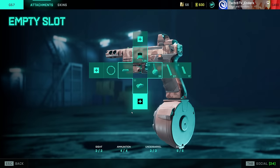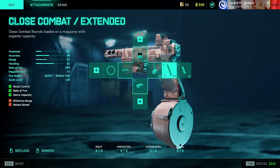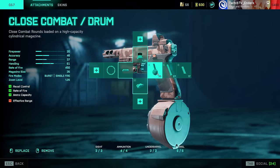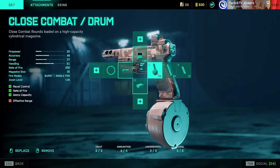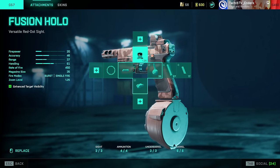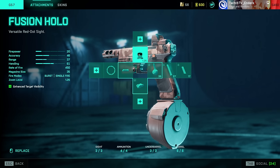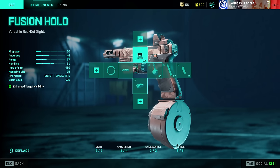First and foremost, you're going to want to fill out your ammo types in the plus menu for every single one of these weapons if available — it offers you more ammo and it's free, no downside. Sights are personal preference, so I'm not going to focus on weapon sights too much, although there are some standouts on a few weapons.